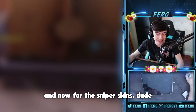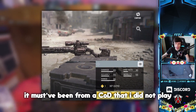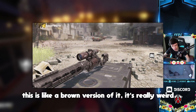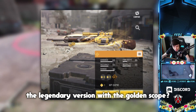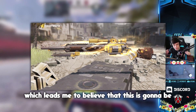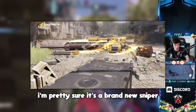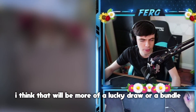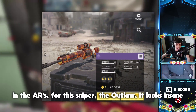Now for the sniper skins — there's a brand new sniper coming and it looks insane. I don't know what this sniper is from; it must be from a Call of Duty I didn't play. There's a brown version of it, and then the legendary version with the golden scope — that's crazy. In the files, this is actually called the Outlaw, which leads me to believe it's going to be in the next battle pass. I think it's a brand new weapon, not just a gun skin — a brand new sniper coming to the game.